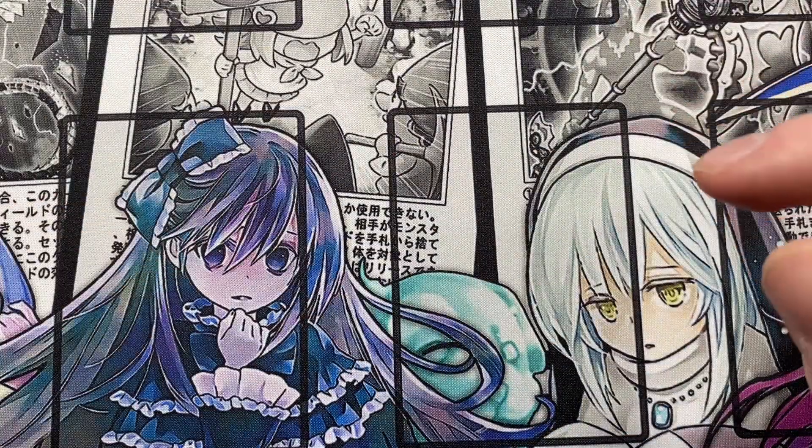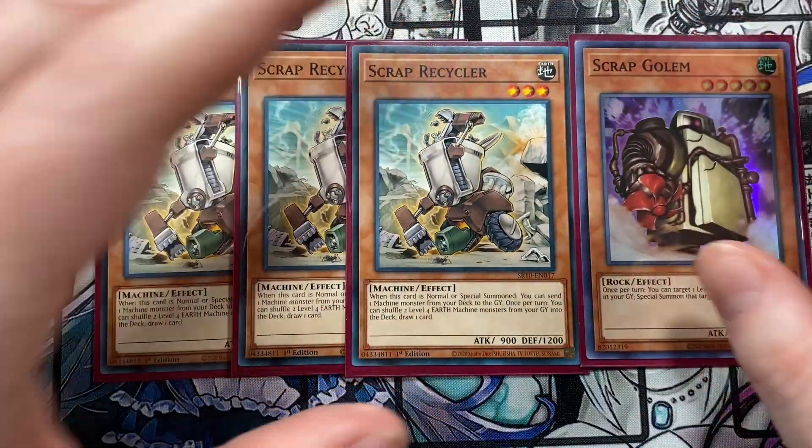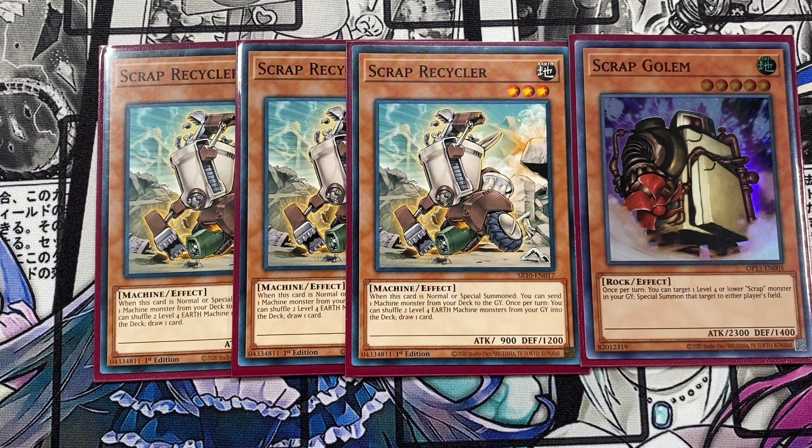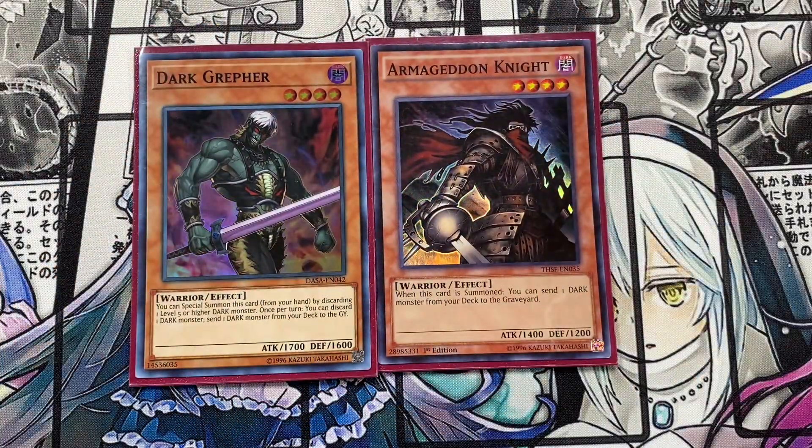Running triple Scrap Recycler and one Scrap Golem. Scrap Recycler, when normal or special summoned, sends a machine monster from your deck to the graveyard. Once per turn, you can shuffle two level four earth monsters from your graveyard into the deck and draw a card. Scrap Golem, once per turn, lets you target a level four or lower scrap monster in your graveyard and special summon it to either player's field. I'm also running one Dark Grepher and one Armageddon Knight — both send dark monsters from your deck to the graveyard, which is core to the strategy.